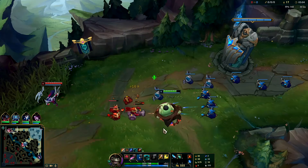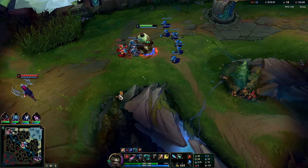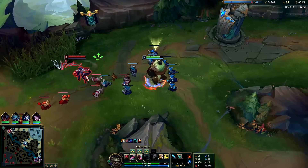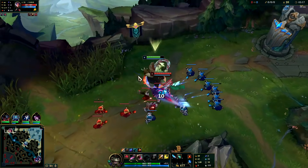We can't really push for scuttle now either because we'll get collapsed on. We have way too many minions - this is going to push into her super hard. We're going to wait for her to step up. We have red buff so we should win this.